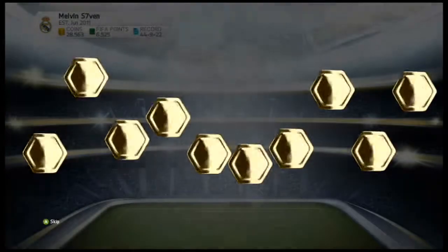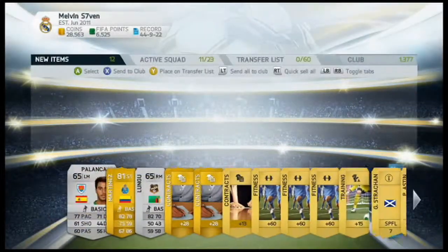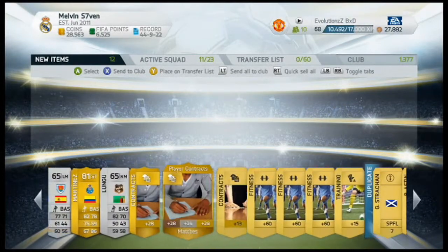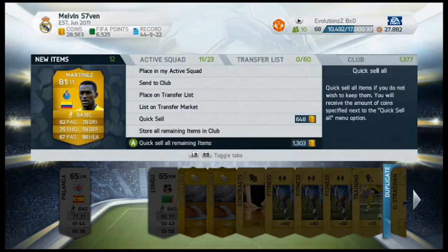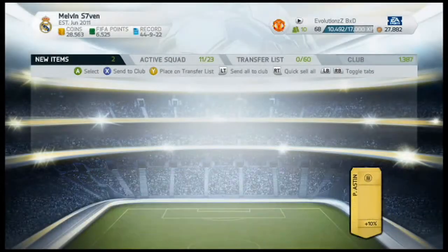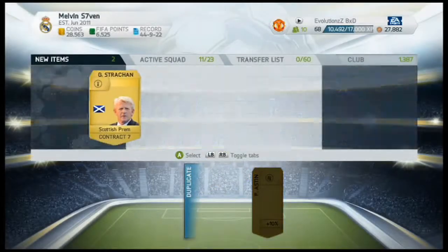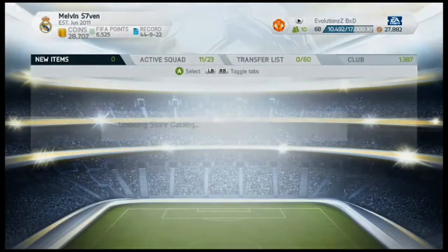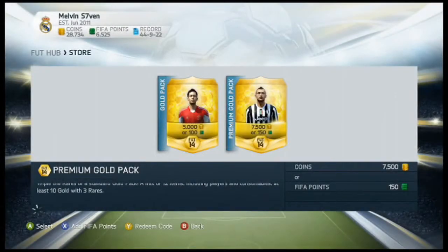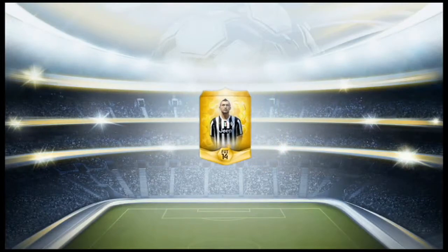Pack 2 - oh Martinez! He would have been good during the web app but now he goes for like 1.5k. He is a beast though - I've tried him out, look at those stats: 82 pace, 86 heading, 78 dribbling, 75 shooting. I should be able to get in-forms now because it's dead on six o'clock, so I could pull an in-form from now - like one of the new ones. Let's hope I do.